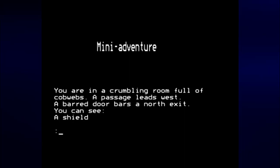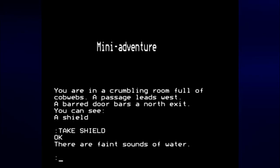We are in a crumbling room full of cobwebs. The passage leads west. The barred door bars the north exit. You can see a shield. Let's go ahead and take the shield. When we do that, we suddenly hear water trying to rush into the room.